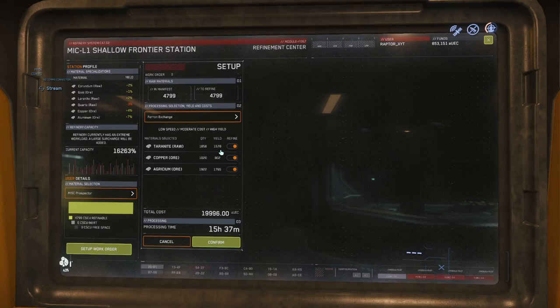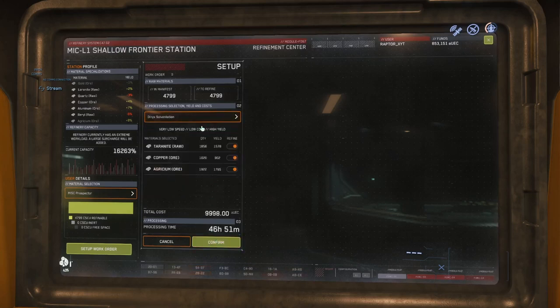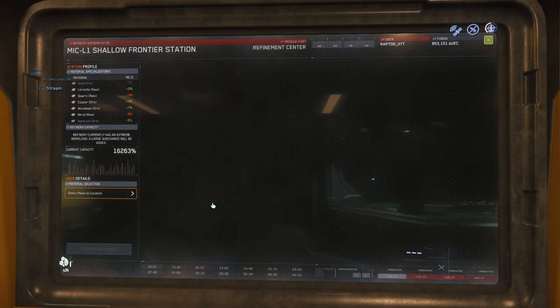This is going to give us 15 SCU refined of terranite — there's no debuff or anything here. We're going to get almost 18 SCU of aggrisium and 9 of copper. I'll go ahead and hit confirm. The yields are going to be the same. That's going to be 46 hours and I don't think I'm going to have that long, so we'll go ahead and hit confirm. That's going to cost me 20 grand to get that one processing.